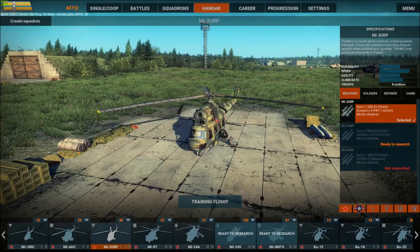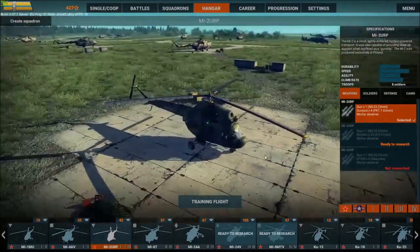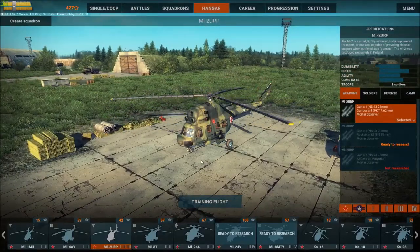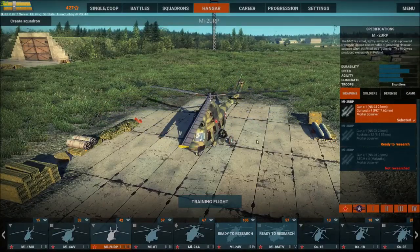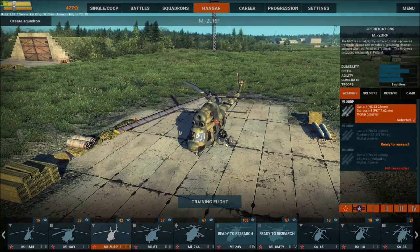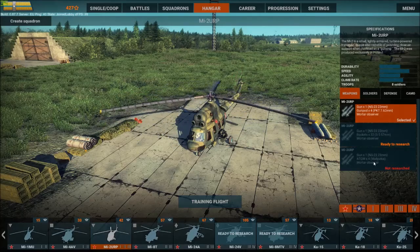It's a Rank 1 Scout Helicopter by its official designation, though it's pretty much everything — it's a Scout, it's a transport helicopter with 8 soldiers on board. And I'd consider it quite a heavy attack helicopter at these low ranks. It's got one 23mm cannon, which is the biggest calibre gun at tier 1. Options include a gun pod of 4 PKT 7.62 GPMG machine guns, 32 S5 57mm rockets, or 4 ATGMs.